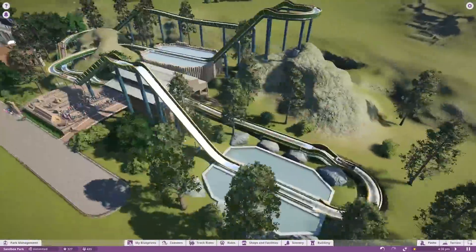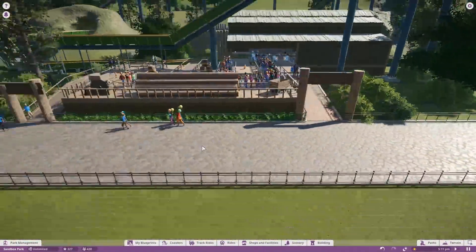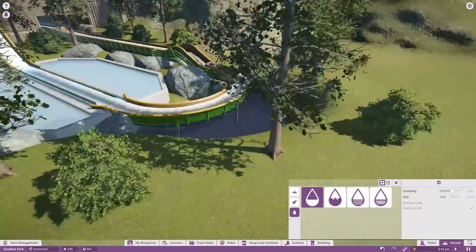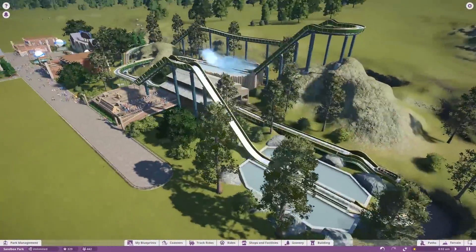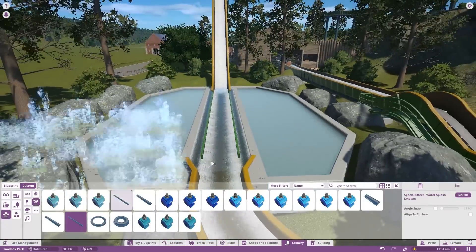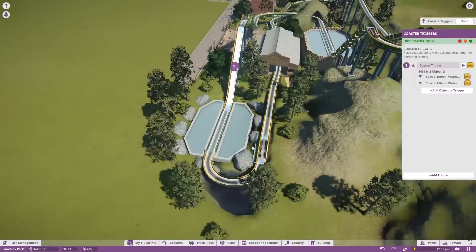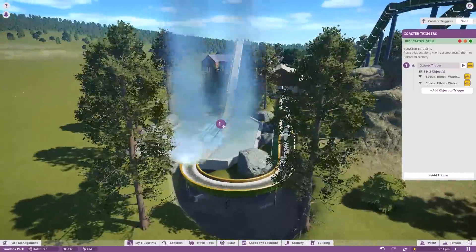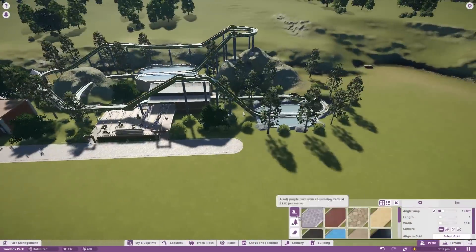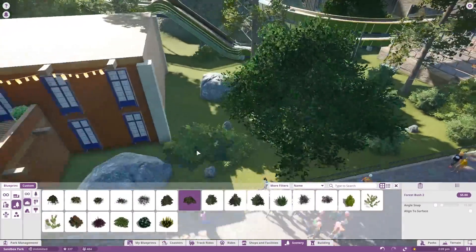I'll try to do at least one or two rides every episode, or maybe one ride and one building like we did here. I'll try to keep it relatively consistent. This park is going to be a lot more free-flowing than past parks where I divided things into sections — I'm just making things up as we go along with some initial ideas, trying to make a consistent theme park. I'm also adding some triggers so when you splash down there'll be extra water shooting up for a little more of a splash effect — I thought that'd be fun.